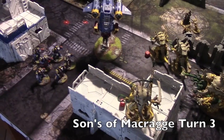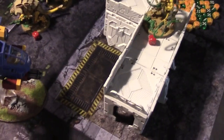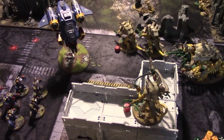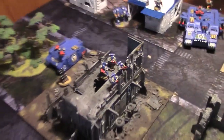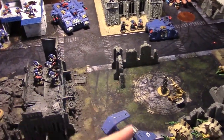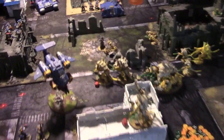Ultramarines turn three: Terminators moved up and some pretty sweet assault cannoning happened — killed the final Hive Guard and put a wound on the Tyrant. The Storm Talon whiffed, hitting twice with crack missiles and rolling double ones. He took another shot from the Land Raider for another wound. The Gaunts in the center were shot up heavily — four killed, leaving two remaining.